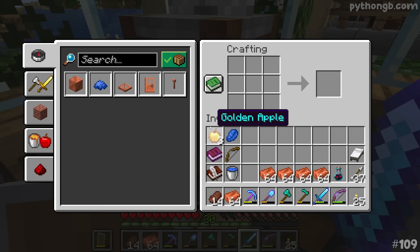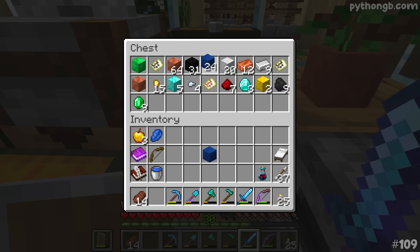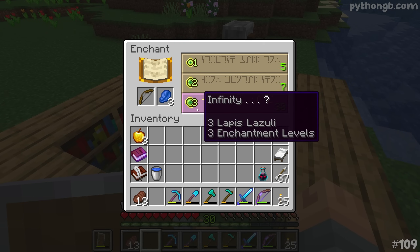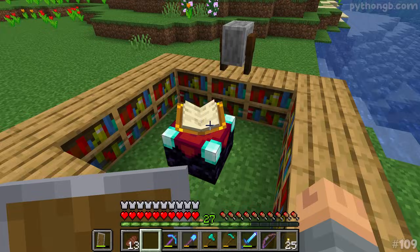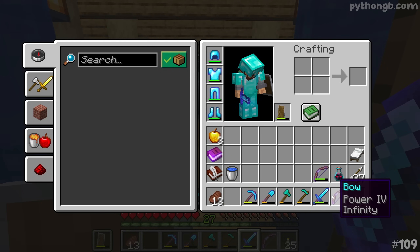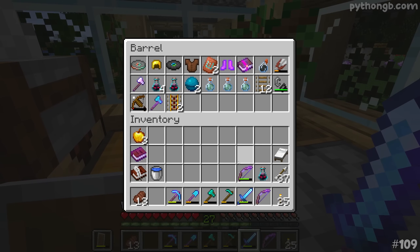We're getting all the things today — what a start to the episode! Infinity, and we've got Power on it as well. We don't have Unbreaking, unfortunately, but there are worse things to cry about. I think I'd be very surprised if we used the entire durability of the bow while we're down in the trial chamber. So let's try to be as organized as possible — put the extra items away, make sure we've got the pickaxe, weaponry, and torches. We've got a bed in one of the houses over at the village.